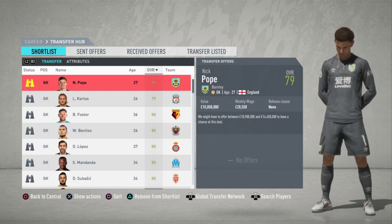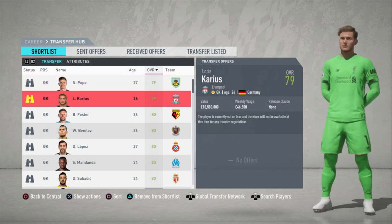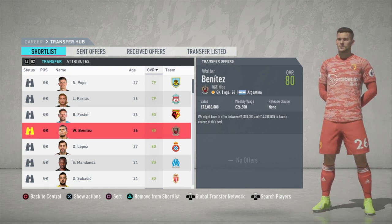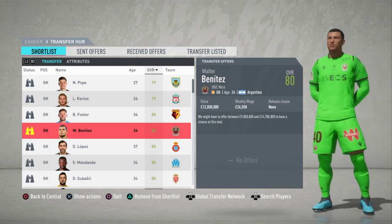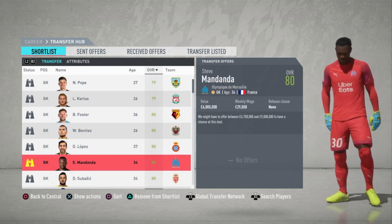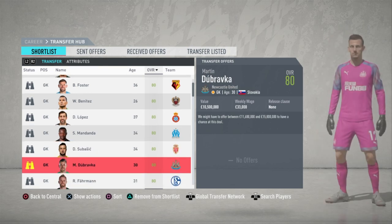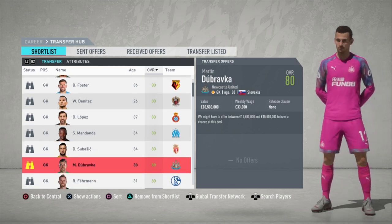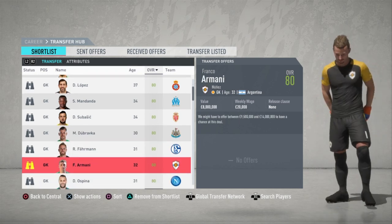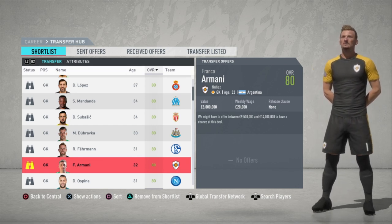First up we have Nick Pope at Burnley, Loris Karius from Liverpool currently on loan, Ben Foster from Watford, Walter Benitez, Diego Lopez, Steve Mandanda from Marseille, Daniel Subisic, Martin Dubravka, Ralf Farman, and Franco Armani — this is the River Plate version in the game since they did not have the licenses.